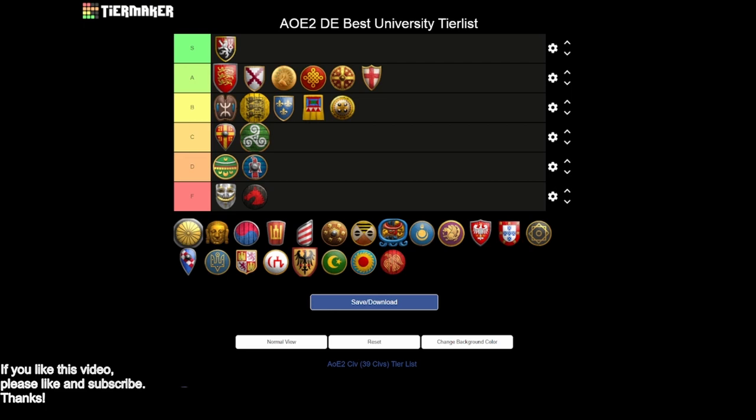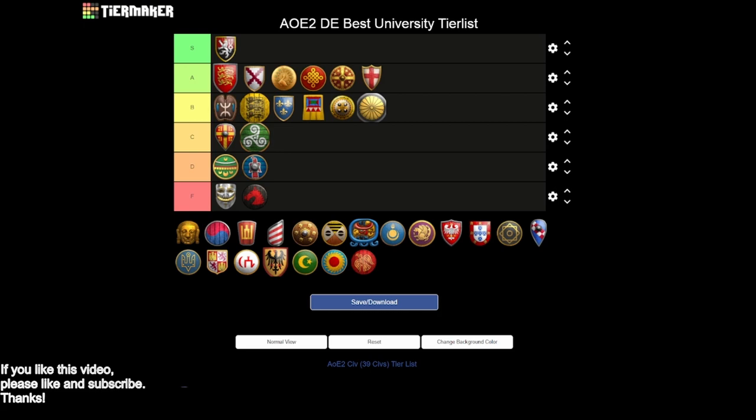Moving on to the Japanese — I would put Japanese as a really nice B tier civ. You've got siege engineers, and heated shot is there, which is really important as a civilization commonly played on water. You have all your tower upgrades on Japanese, and you're probably playing towers because you have the Yasama unique tech at the castle. You do get hand cannoneers with chemistry. What you're missing is bombard tower and bombard cannon — two pretty important absences — and you're missing architecture. I think you have some options, but you're missing a bit too many technologies. It's a B tier.